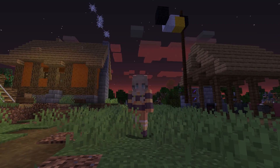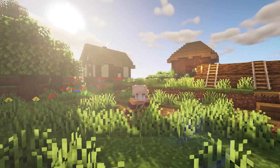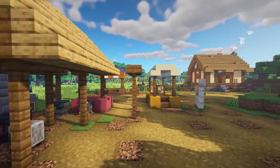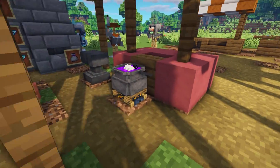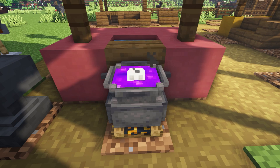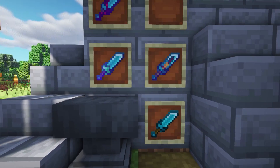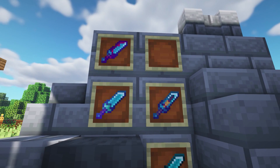Let's get into it. This first mod is Shaders — it enhances your game as you can see. The next texture pack we have is Brewing Stand to Cauldron, and this makes the brewing stand look like a cauldron, but it looks so cool. Highly recommend this texture pack.